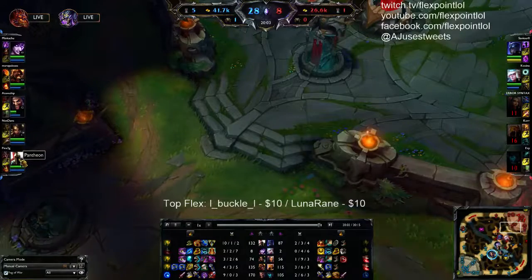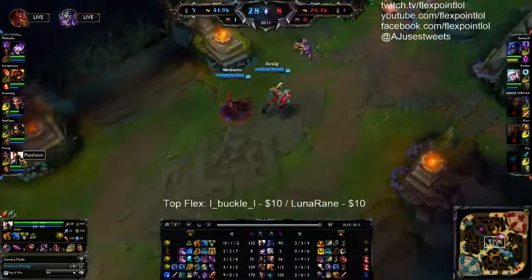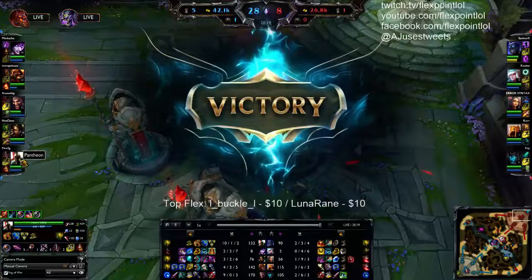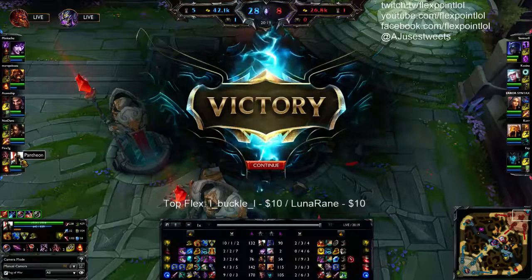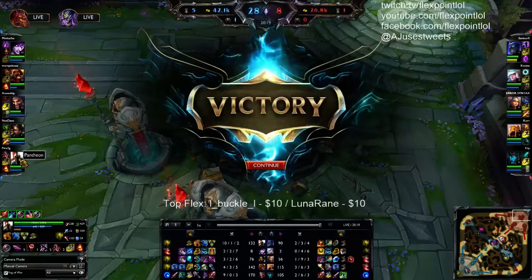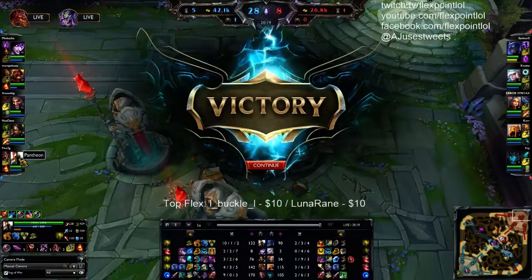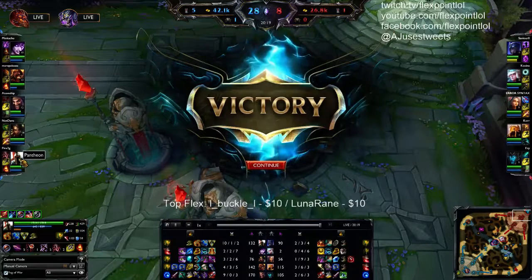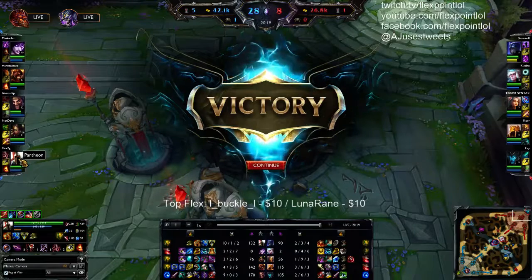Just look at what their team says — it says it all. In chat their team was saying 'this Pantheon wrecked us, this Pantheon just won the game.' And honestly, I did. This game was pretty much all me in the early game. The mid-game would have started to become Brand and Draven's game because I fall off. But I made good use of Pantheon's roams. Not every single roam was with my ultimate — there were definitely roams where I didn't have my ultimate and I either flash-stunned or just stunned.